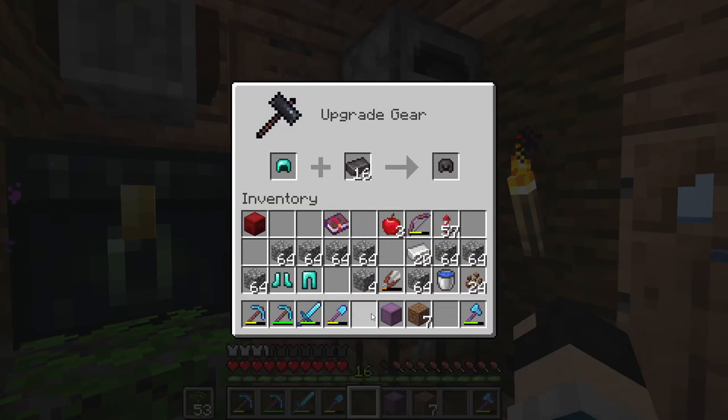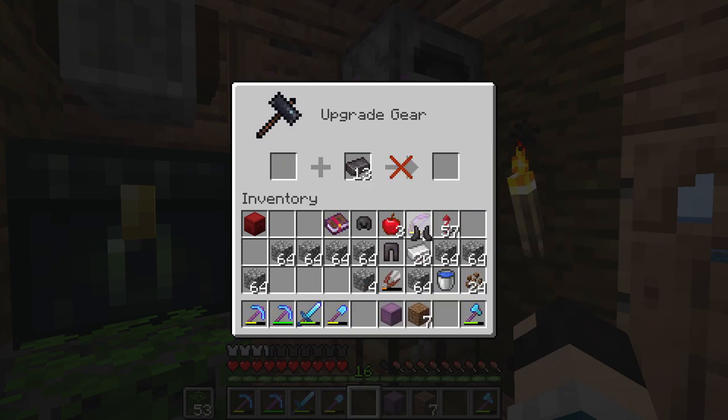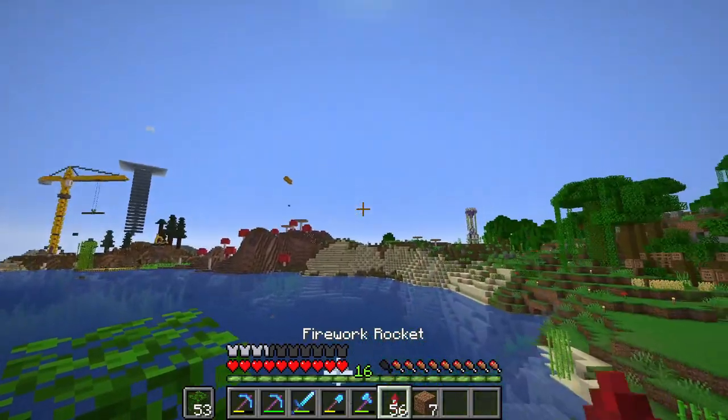If you guys didn't know, netherite gear actually gets better enchantments. So the benefit of doing this first is that when we actually put it in an enchantment table, we'll probably get better enchantments. But even if we don't, there's a thing called a grindstone. Away we go.